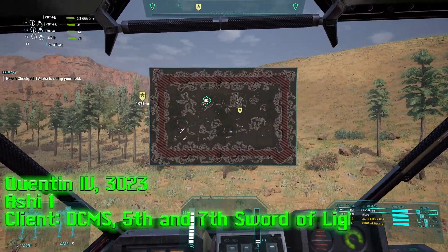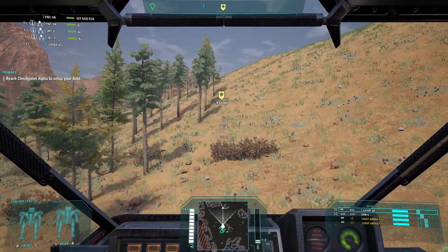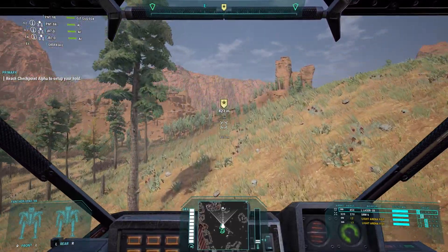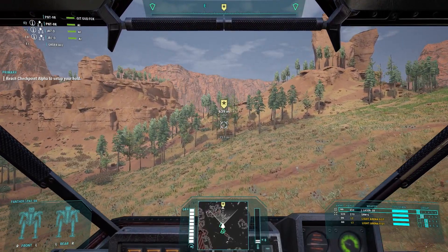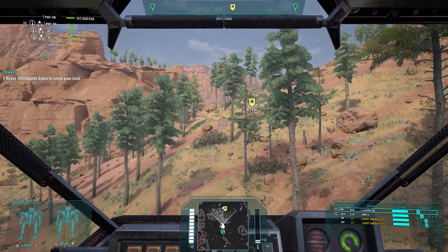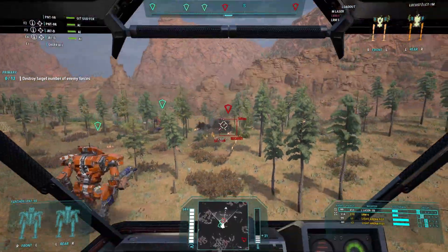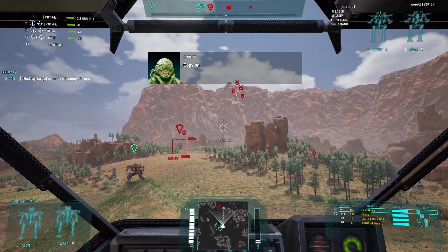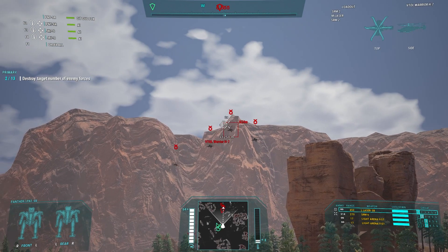Welcome to Quentin 4, MechWarrior. In 3023, the Draconis Combine would hire the Wolf's Dragoons to invade the Federated Suns. You'll be seeing the perspective of Ashi Lance, one of RonanFox's light lances tasked with engaging targets of opportunity skirmishing around the flank of the Wolf Dragoon's Delta Regiment. The Dragoon's strategy involved using the Delta Regiment to lure away AFFS forces in order to strike their true target, an under-defended Independence Weaponry Factory. Ashi Lance begins by engaging an AFFS probe including a Locust and a Spider. The Panther and Jenner duo, iconic to the Draconis Combine, allows Ashi to simultaneously out-muscle, out-range, and chase down enemy scouts.